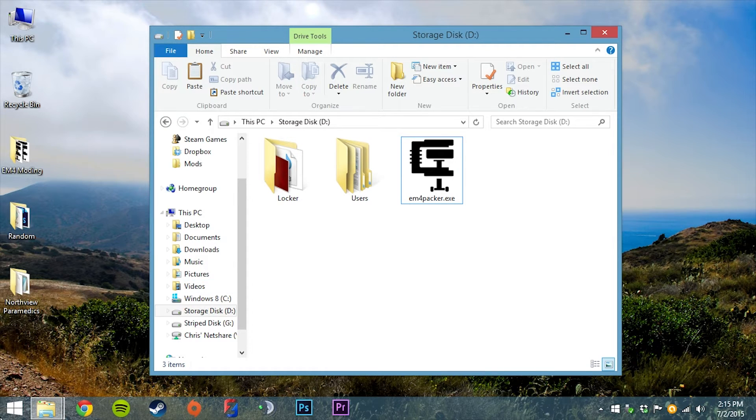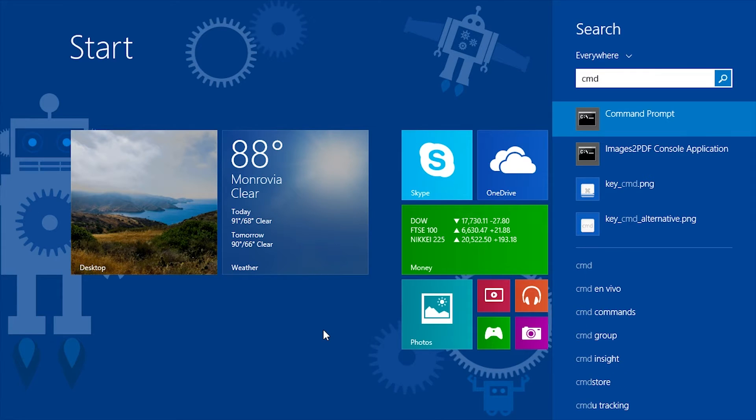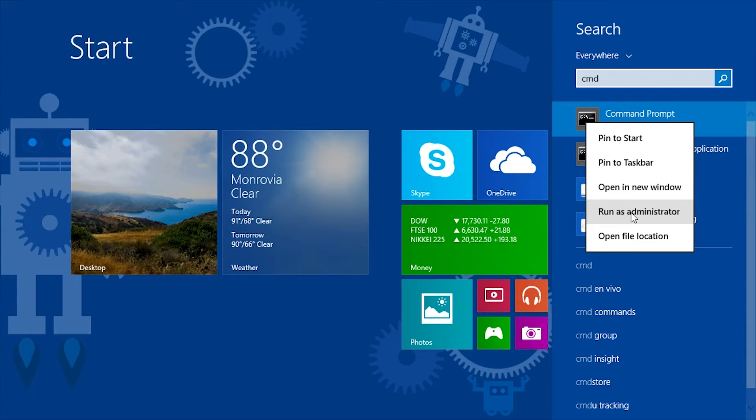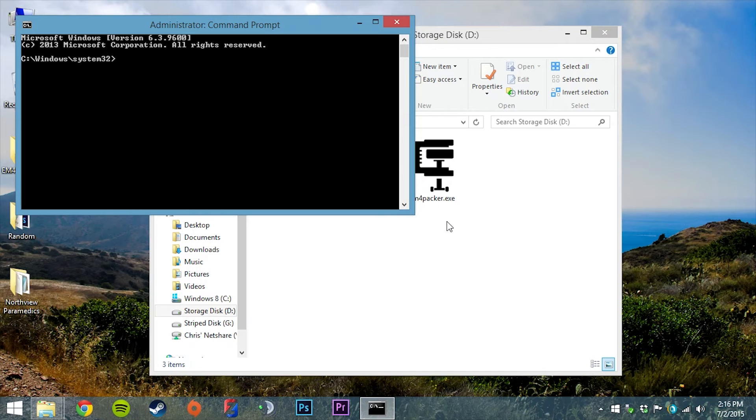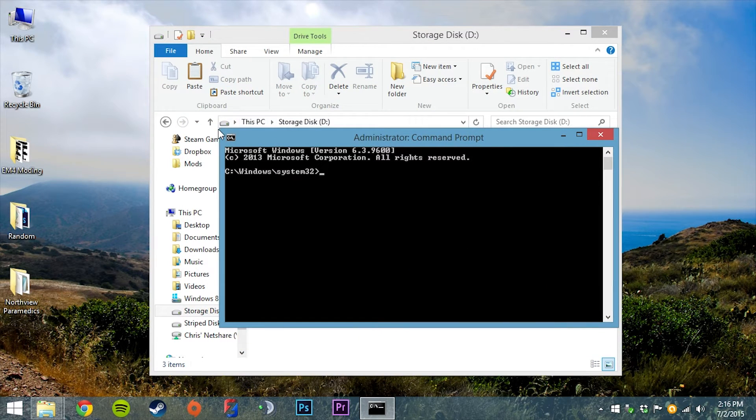I'm going to go to my start menu and start typing in CMD. If you're on Windows 7, go to your start menu and type a search for CMD and your command prompt will pop up. I'm going to right-click that and tell it to run as administrator. This is really important if your game is installed in your Program Files folder. If it's installed on a separate drive then you don't have to run it as administrator, but since most people have it in the default location we're going to run it as administrator.